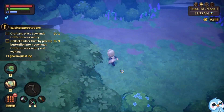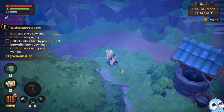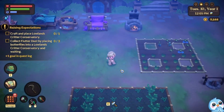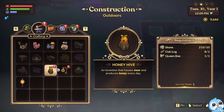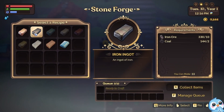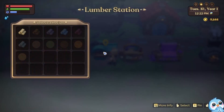I gotta go this way. I changed my character's look too because I think she looks cute like this. Alright so we gotta make the conservatory — I need bricks and lumber.